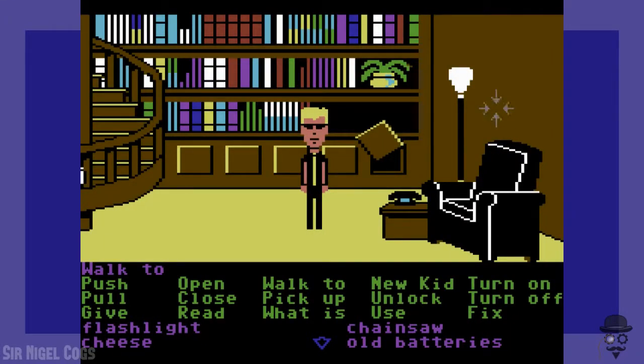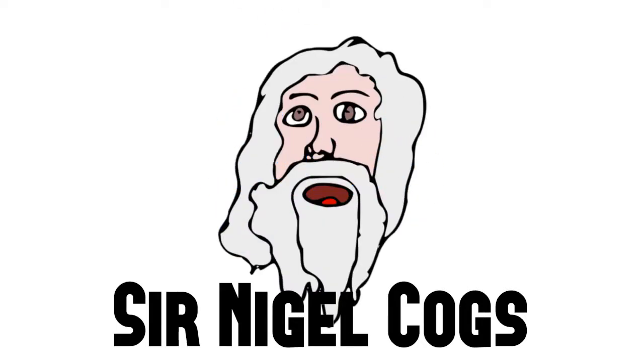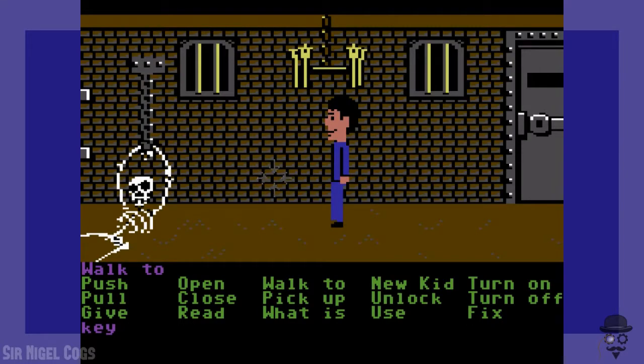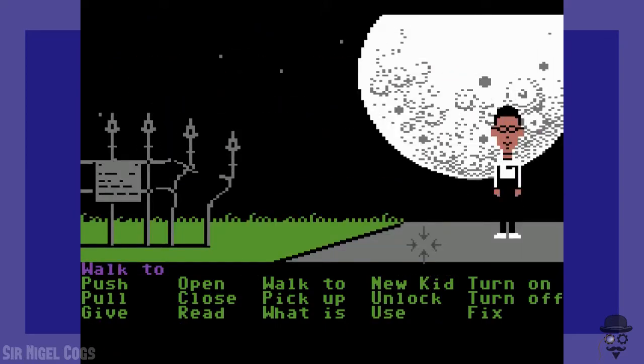Welcome, friends, it's your old pal Sir Nigel, here with the continuation of our adventure in Maniac Mansion. In the previous episode, we got Dave stuck in the dungeon, which is pretty much where he'll stay for the rest of the game. We got Sid into the library with a whole lot of stuff in his inventory. And Bernard is still just hanging around outside, so it's time to bring Bernard into action. We can use some of his electronic skills to start working on puzzles.